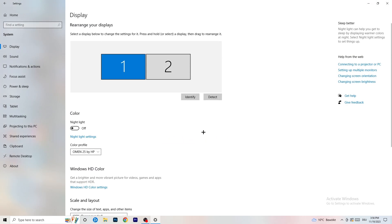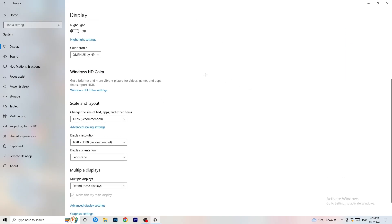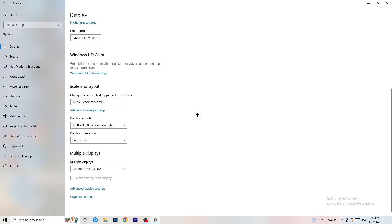Go back and click on System, then Display. If you have two monitors, identify which one is your main monitor. Under Scale and Layout, change the size of text, apps, and other items to 100% as recommended. Make sure your display resolution matches your in-game resolution — if you're playing stretched or at a custom resolution like 1720x1080, your monitor resolution should match, otherwise things won't work correctly.